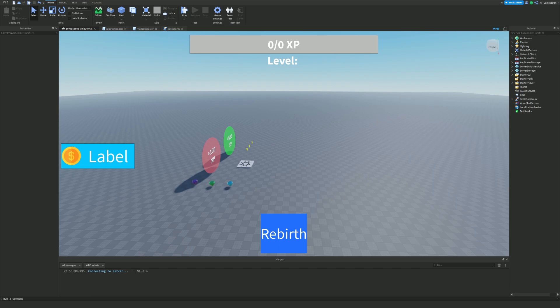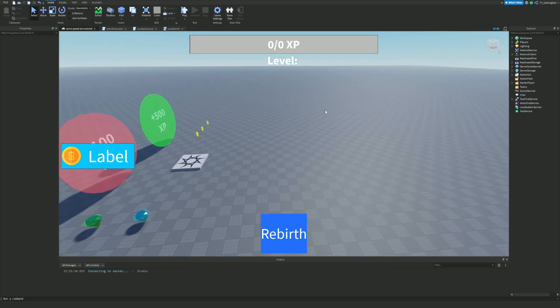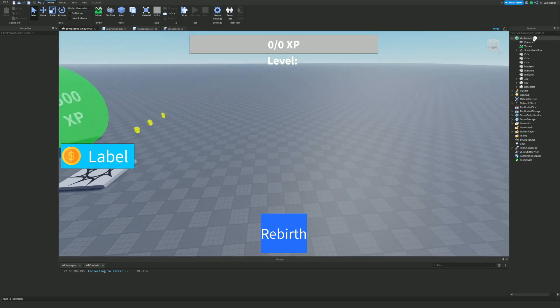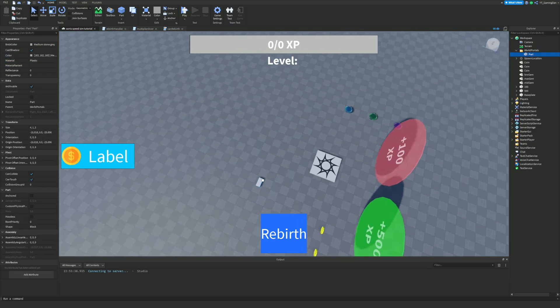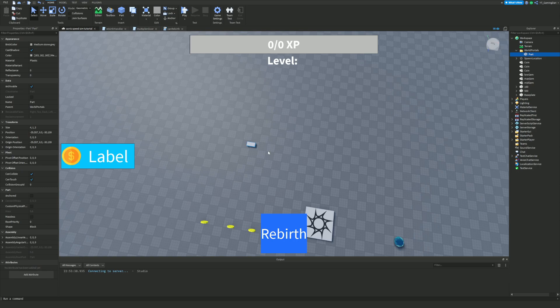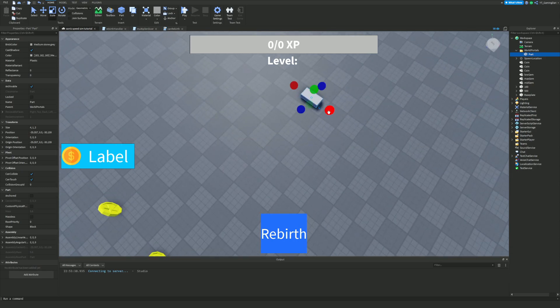Let's go ahead and get into this video. First things first, we are going to create some portals. Inside the Workspace I'm going to add a new folder and call this 'World Portals'. Now I'm going to add a part into this and put it close enough to spawn, then size it out a little bit.